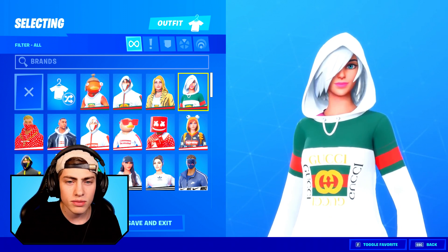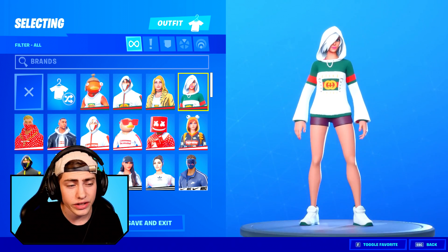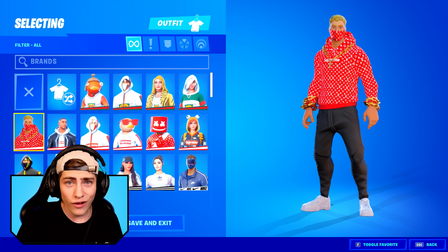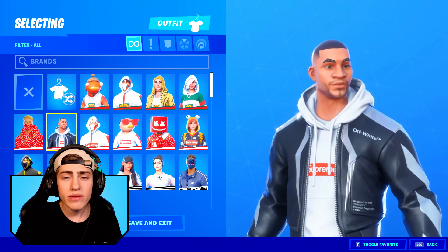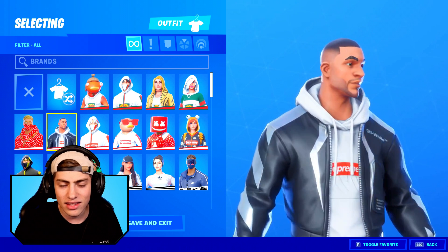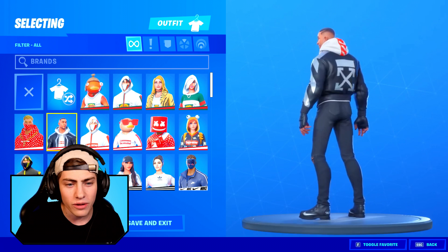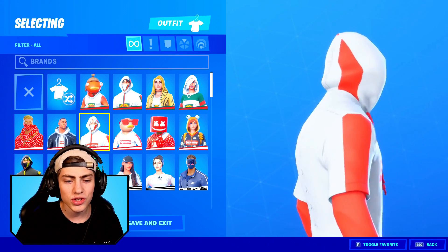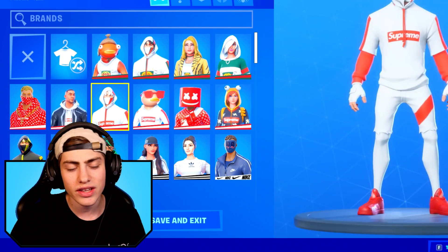Then we have the Gucci iris skin — shout out to my boy Apollo, he actually created this one. This skin just looks really clean. Then we actually have a skin that you guys created via Instagram polls that my fans voted on — a Louis Vuitton Supreme hoodie with some cool chains. Next up we have a Supreme off-white skin, and I didn't actually know which category to put this in because it also has Nike on there. It's just a mix of really popular brands, but I decided to put it in Supreme. Then we have the Supreme iconic skin — I feel like iconic just looks clean with every single brand.